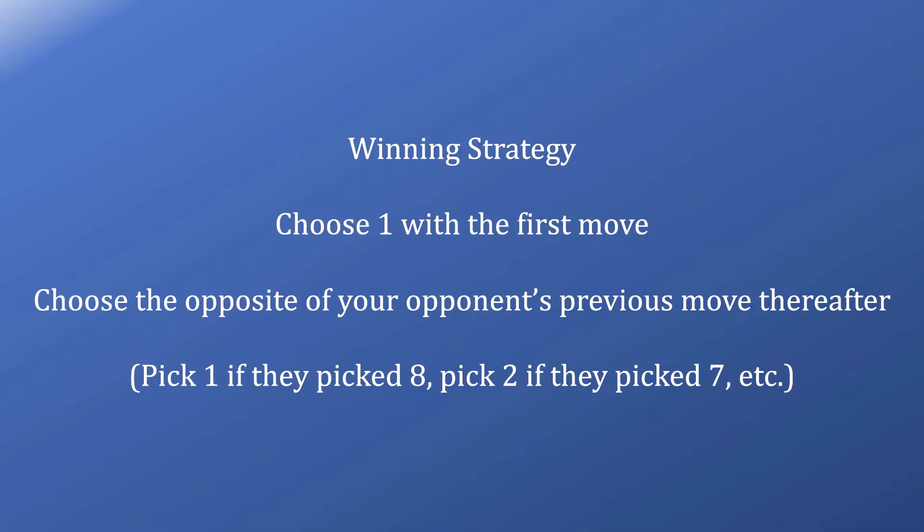For example, if they picked 8, you pick 1. If they picked 7, you pick 2, and so forth. You're just going on the mirror end of that 1 through 8 value. I think it's interesting that a relatively complicated-looking game actually has a very simple winning strategy — so simple, in fact, that you can teach it to a very young child. This is something I've done quite a few times before, and it's always fun to have those kids play against their parents and have their parents be very dumbfounded as they are always losing this game.